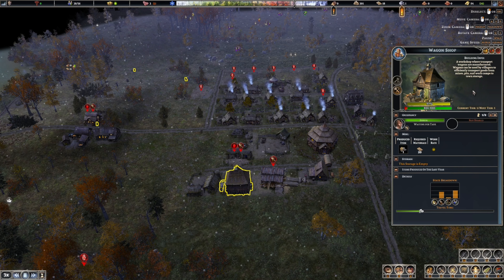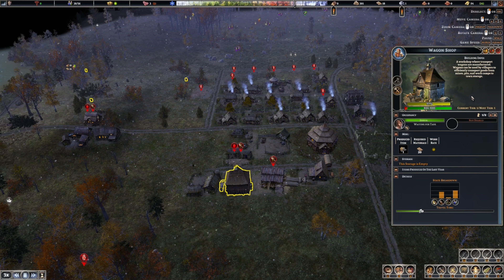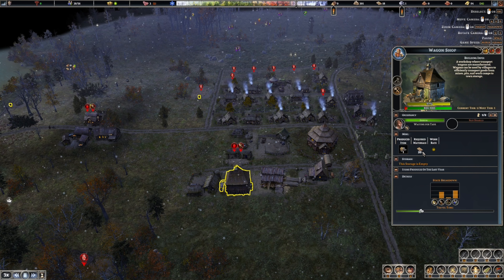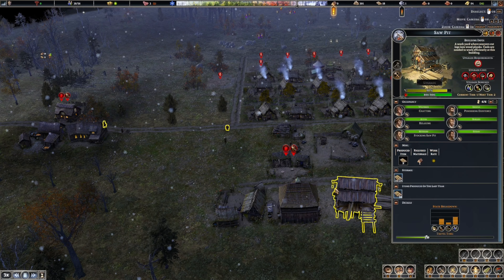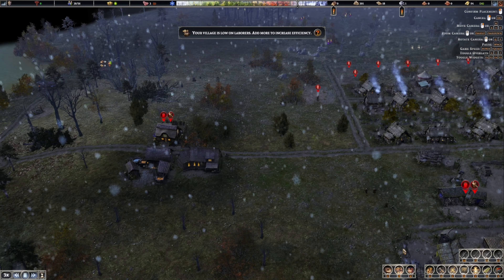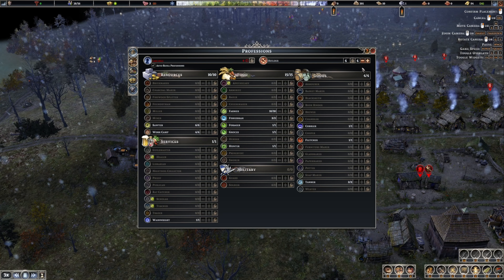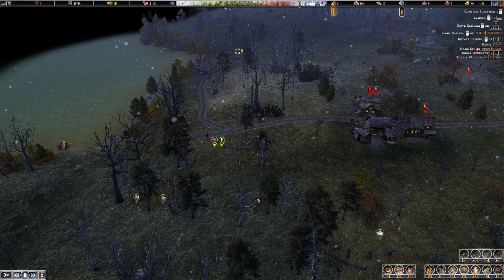What do you need? It says a workshop where transport wagons are manufactured - wagons can be used by villagers to efficiently transport goods from mines, pits, and work camps to town storage. You just don't have any planks even in stock. Low on laborers - I would love to add more. Now I have no laborers.